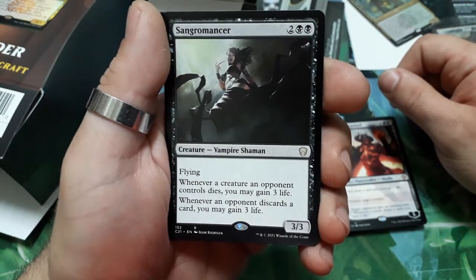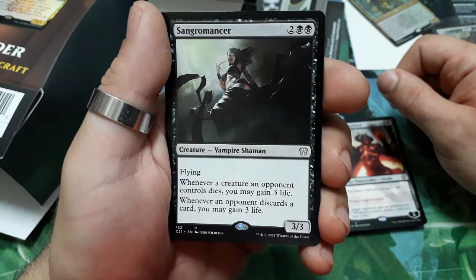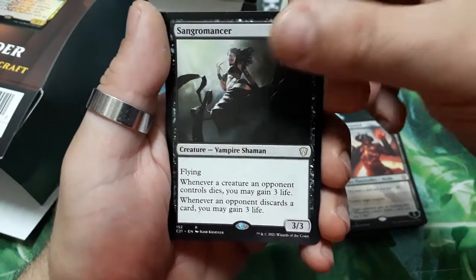Sangromancer — four drops, has flying. Whenever a creature your opponent controls dies, you may gain three life. Whenever an opponent discards a card, you may gain three life. It is a 3/3.